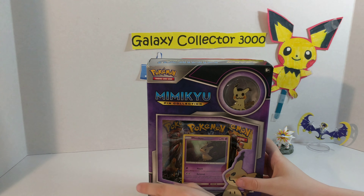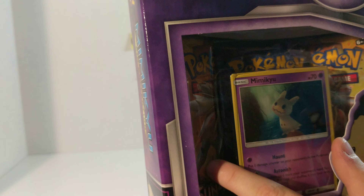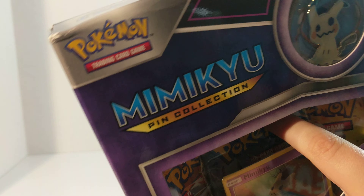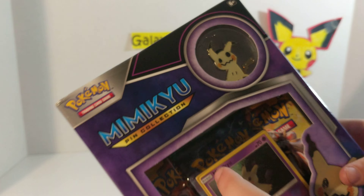In this pack you get a Mimikyu card, a Mimikyu pin, a cinnamon booster pack, another cinnamon booster pack, and it looks like a breakthrough booster pack.